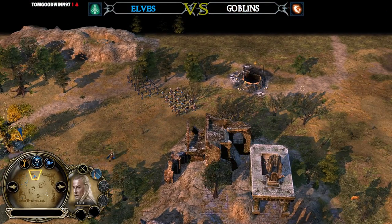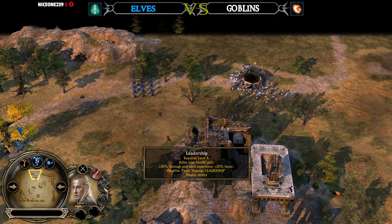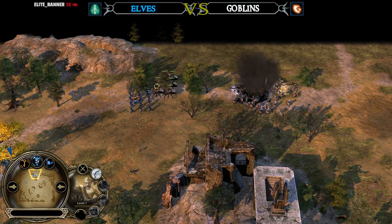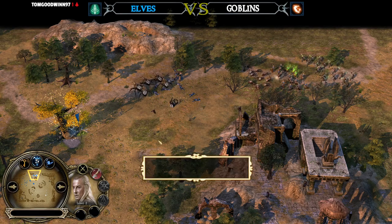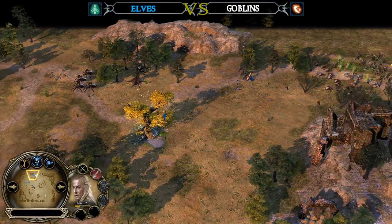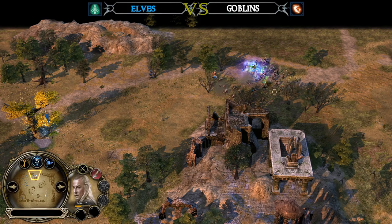Haldir is indeed on the field now at level 4, with leadership unlocked — a damage leadership, always nice. 50% damage and 25% increased combat experience. The Goblin Spider Riders are committing very well with a nice trample. Haldir is leveling up like crazy — he's already level 2. Remember, in BFME 2 heroes level up way faster, especially until level 4 and 5, compared to Rise of the Witch King.